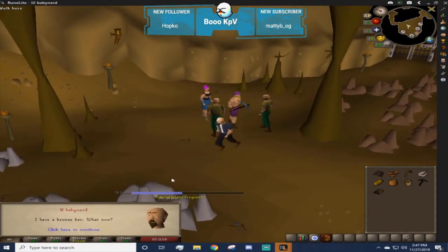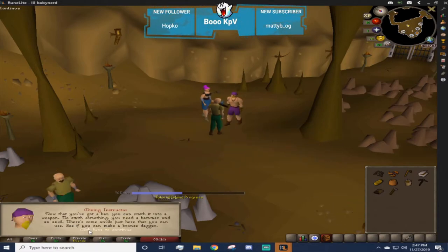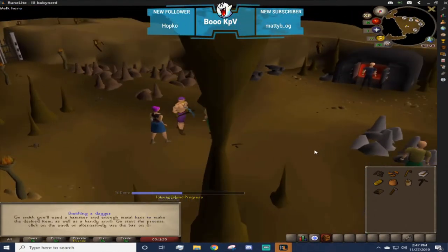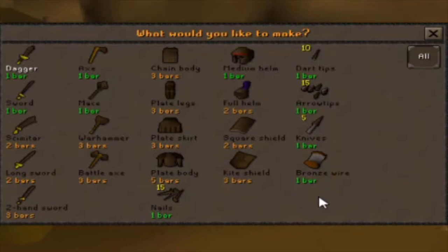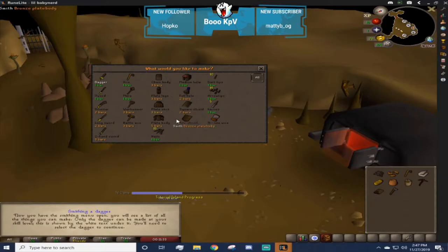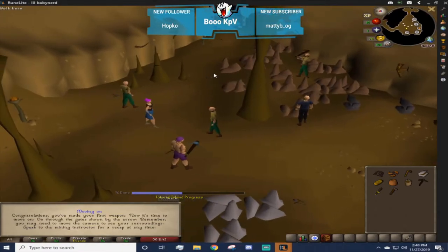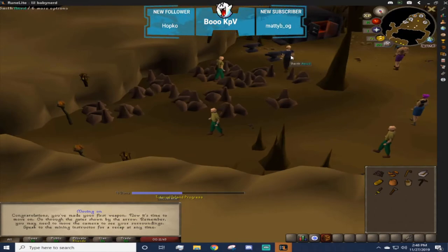If there's anything I sped past or you have any questions, please comment. Talk to the mining instructor and show him the bronze bar - he's going to give you a hammer. This is going to introduce smithing: once you have the bars you go over to the anvil and make armor and equipment. It shows you a list of all the things you can make. At level one in the tutorial it's just going to have you make the dagger. Those are your basic needs for mining and smithing.